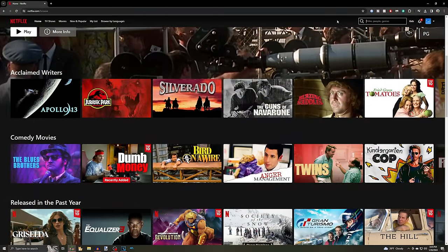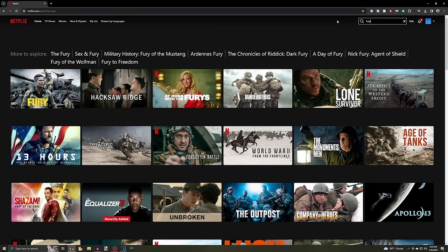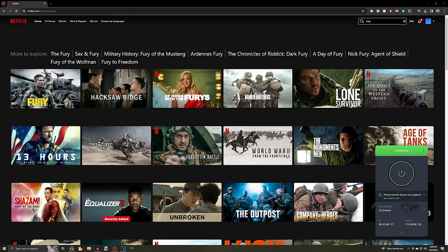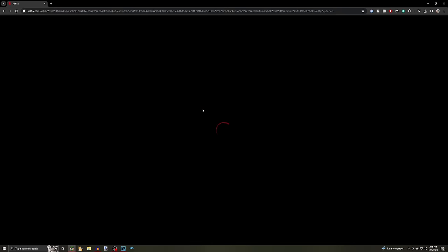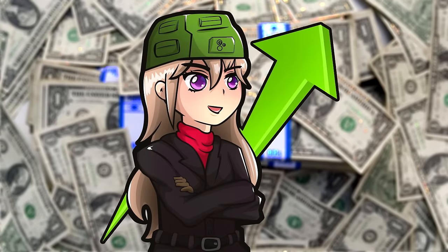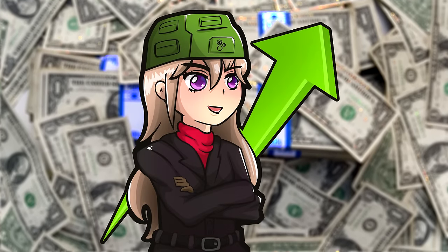A VPN can do more than just protect your data — it can also grant you access to region-locked content. For example, Fury is currently not available on Netflix in the US, but by simply switching my location to Canada, I can watch it without waiting. Private Internet Access allows you to do all of that on an unlimited number of devices for just $2.03 per month, with an extra 4 months free if you sign up using my link in the description. Not only does that save you 83%, but there is a 30-day money-back guarantee so there's no risk to try it out. Thanks to them for sponsoring — now let's get into those stupid comments.